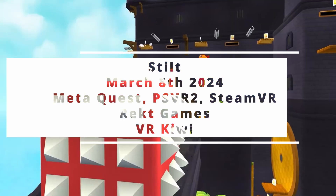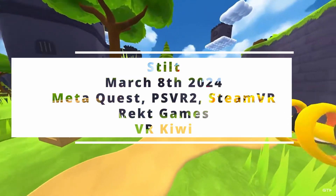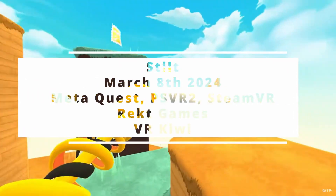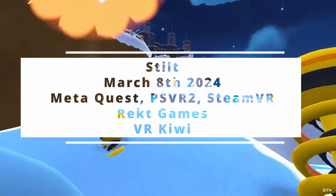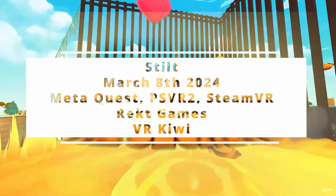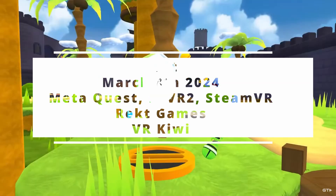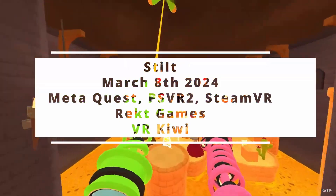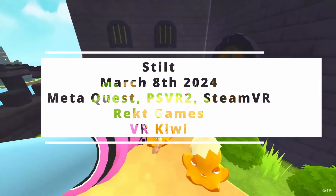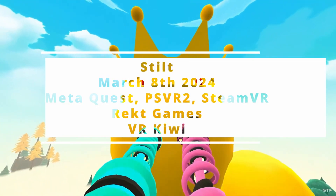Stilt was released on March 8th, 2024 and it's available on MetaQuest, PSVR2, and SteamVR. It's been developed by Red Games — and it's very impressive because it was only developed by three people: a game developer, a 2D and 3D model artist, and a game composer. It's been published by VR Kiwi, which published games such as Operation Serpents and Cave Digger 1 and 2. I'm starting to get a liking to that publisher and I'll be looking forward to seeing what they release next.